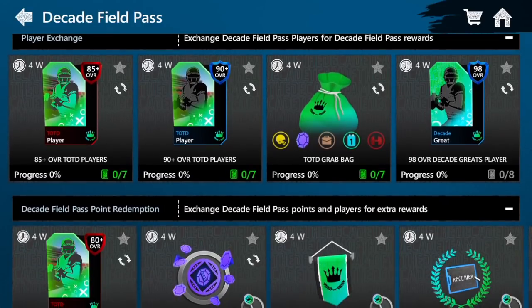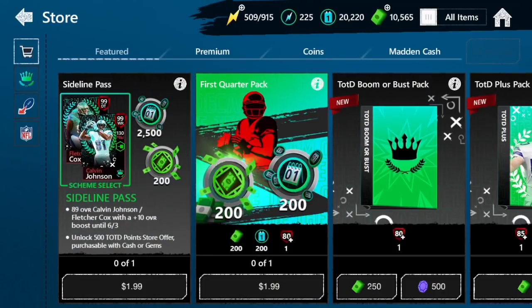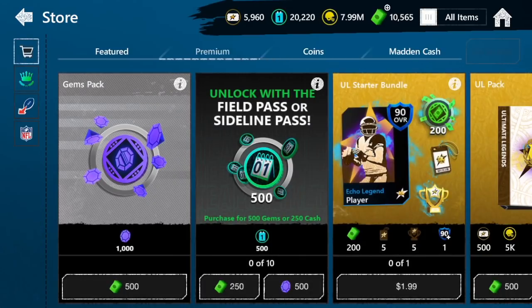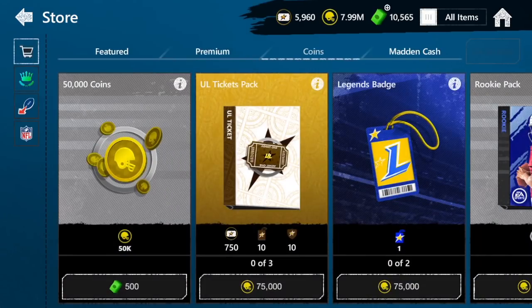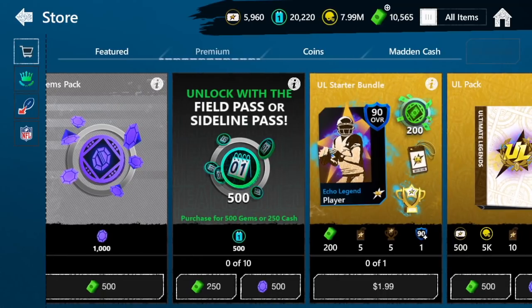If you bought the field pass or the sideline pass, which can unlock these as well, you're going to get some different offers. You can do 5 a day for 50k coins, so 250k coins a day for 5,000 points. Obviously if you're buying that every single day you're easily getting it, but that means you're going to be spending a lot of coins. Or you can do the same thing for 5,000 gems a day or 2,500 man cash a day.